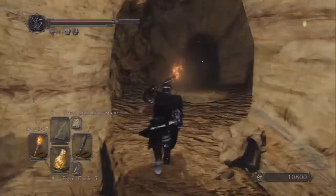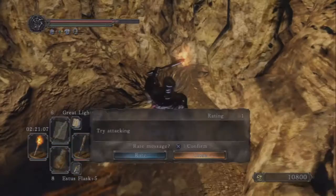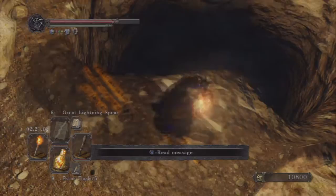You can see the path that I'm walking here in the one with Havil. What you're looking for is a hole — you're going to fall down a hole — but you want to find the one that has smoke at the bottom. It almost looks like a fog door at the bottom. You can see how there's smoke in the bottom of that hole — that's the one you want to jump in.